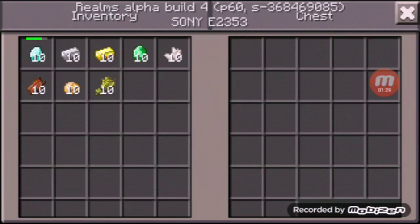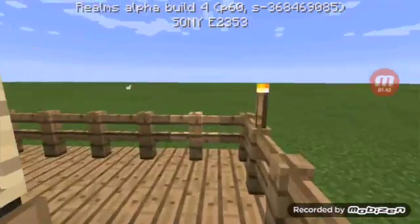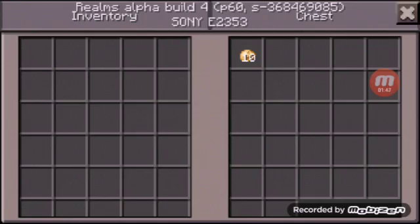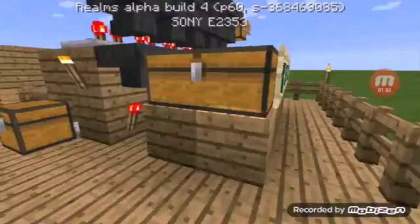I'm gonna go ahead and put in some of the items. Some items will go where you'd expect — but for things like wheat or potato, they will come here as non-sorted items. The sorted ones will go to the chest that they are assigned to.